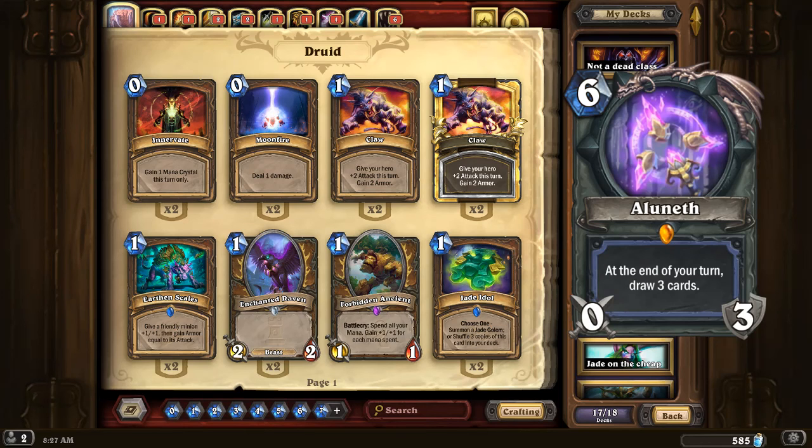Maybe next week I'll come back with a part two. We'll see what gets revealed over the next little while — I've got a few more days off work than usual, so maybe I'll put up another part later. First, let's talk about the mage legendary weapon, Aluneth.